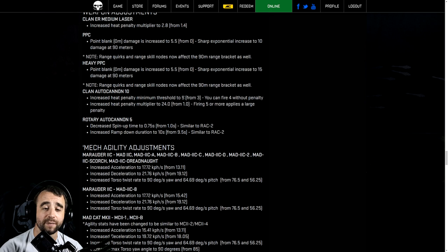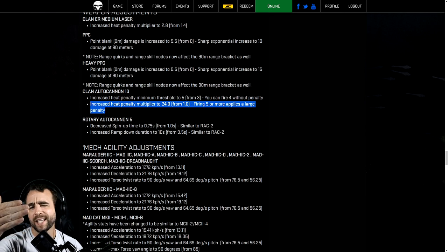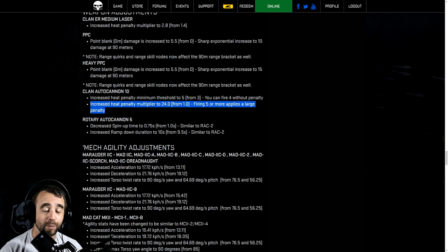Clan Autocannon 10 has an increased heat penalty minimum threshold — raised to five from three, so you can now fire four without penalty. The heat penalty multiplier has been increased to 24 from one — that is a 24-times increase. Firing five or more applies a large penalty. I don't know exactly what that translates to in heat numbers off the top of my head, but that seems extreme, especially for mechs like the Dreadnought and other clan mechs that can boat five or more AC10s.